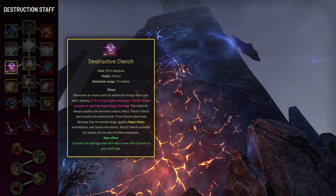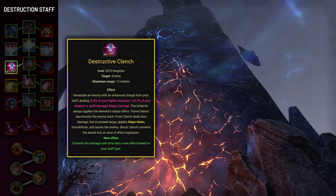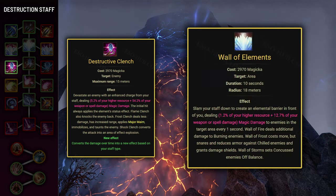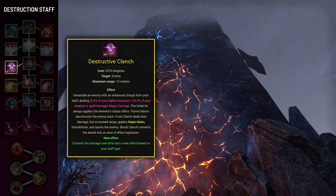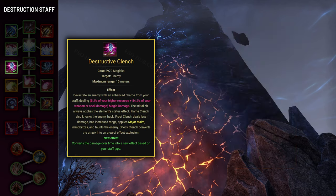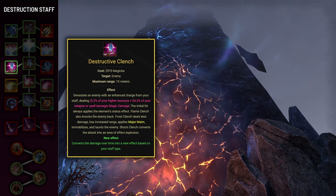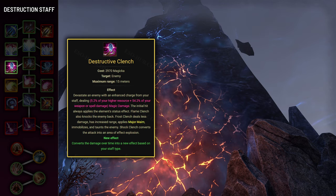Next useful skill is Destructive Touch, or rather its morph Destructive Clench — this is one of two ranged taunts available in the game, and it's the better one. It has 28-meter range and always applies the Chilled status effect, which in turn applies Minor Maim for 4 seconds and Minor Brittle for 4 seconds if you're wielding an Ice Staff. It will also apply Minor Breach for 4 seconds if your enemy is standing inside Wall of Elements. Most importantly, it applies Major Maim for 5 seconds, which decreases enemy damage done by 10% — a massive boost to survivability, and Major Maim doesn't have many other reliable sources.